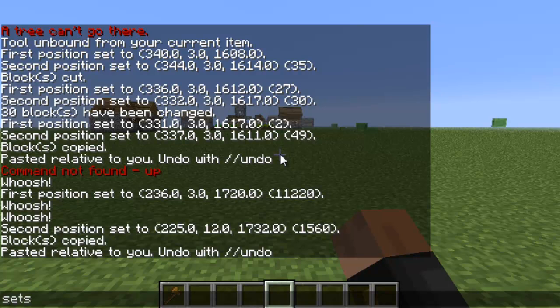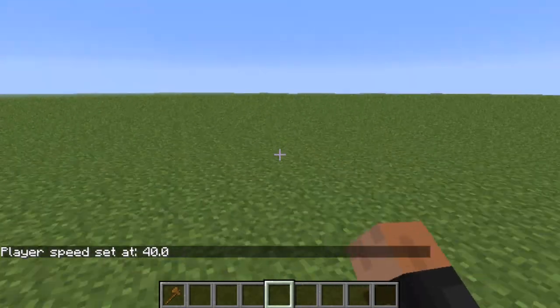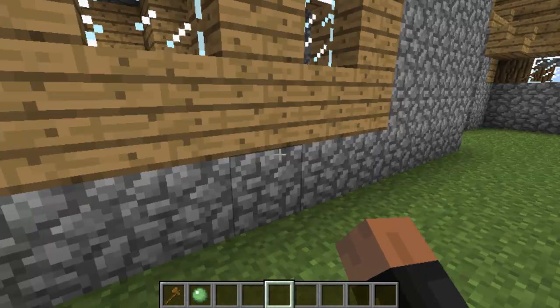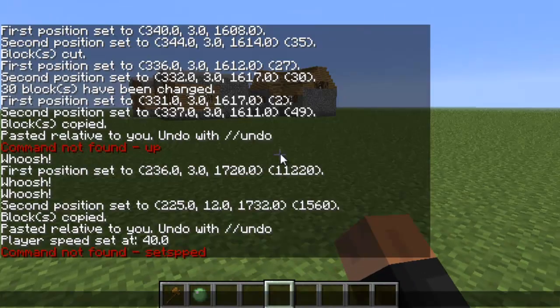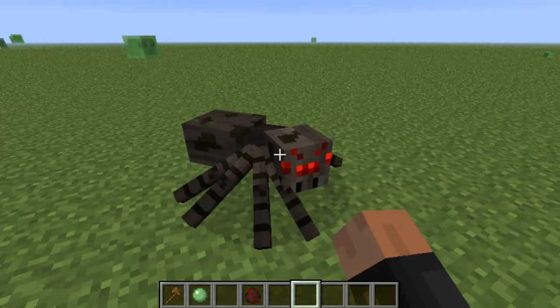You can also change your player speed — type 'setspeed 40' and see how fast you can run. To reset it, type 'setspeed reset' and you're back to your normal speed.